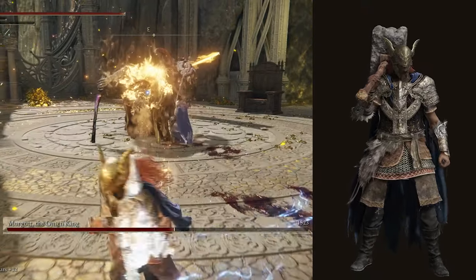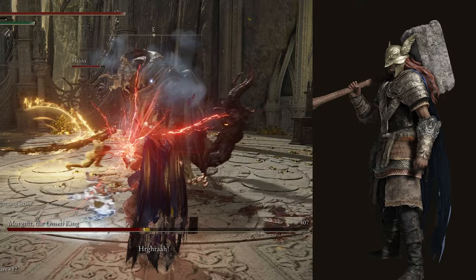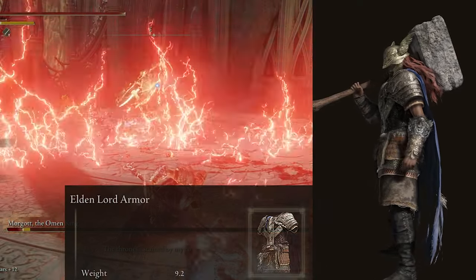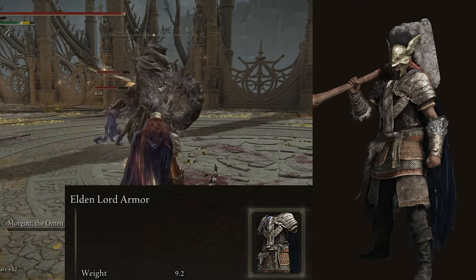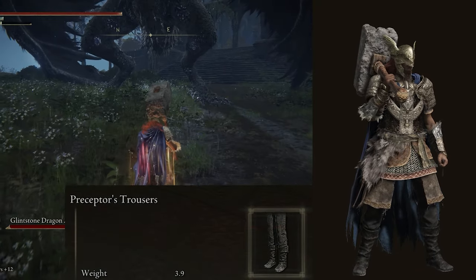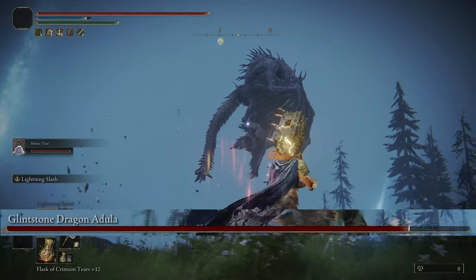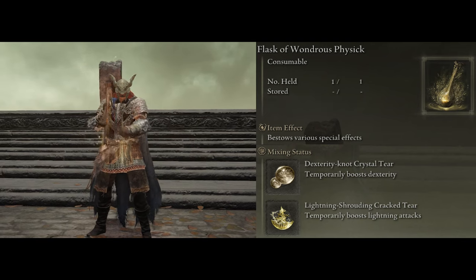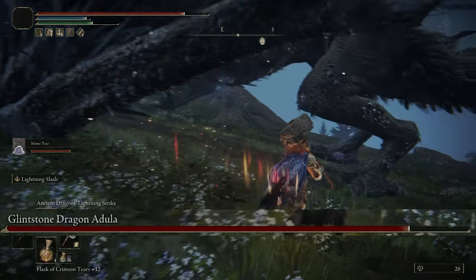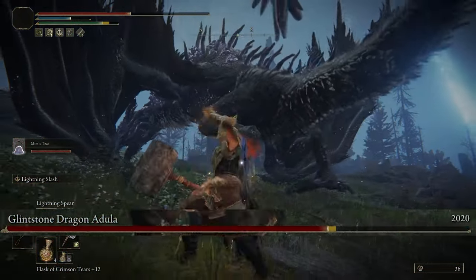For the armor that gives us that Thor look: the closest things I could find are Melenia's Helmet to match the little wings that Thor has on his helmet, or you can just go without the helm. The chest and gauntlets are pieces from the Elden Lord set, because Thor wears some armor — nothing huge and bulky, but enough to be noticeable. For the boots, I'm going with the Preceptor's Trousers because Thor doesn't really wear armored leggings, so regular pants match the look much better.